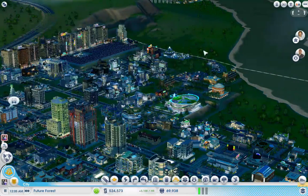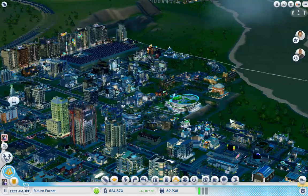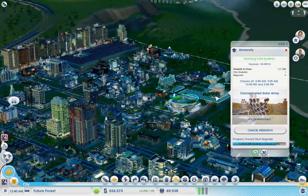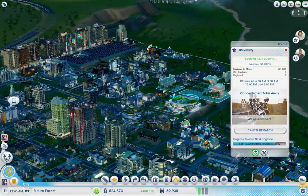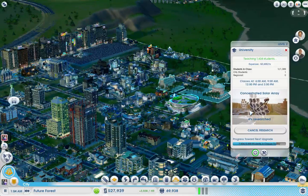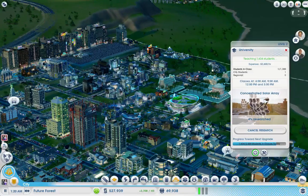We're still making good amounts of processors — I forgot we were even making those. 4% researched on a concentrated solar array. When we finish this, we should get rid of the wind farm in Smog Canyon, place a solar farm, and then put down a concentrated solar array. That will probably work a lot better.